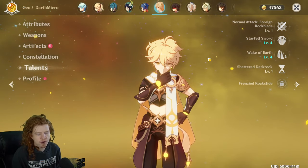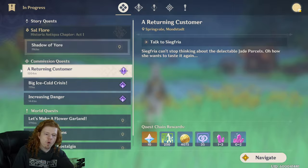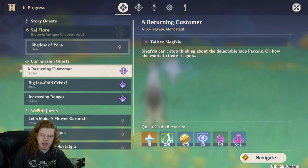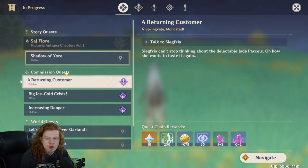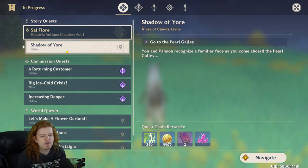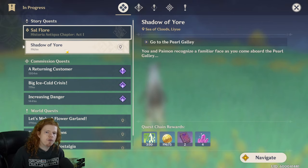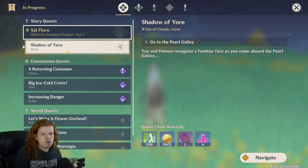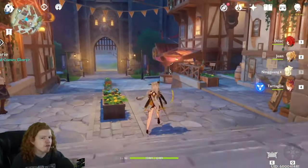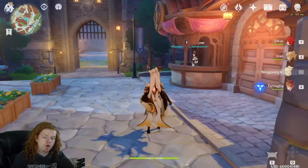If you're not sure where to go, hit J on PC to open the quest menu, or access it from the top-left shortcut. Story quests are the main quests to work on, but the game will lock you out at certain AR thresholds — AR 16, 28, 32 — basically telling you to go out, explore, get stronger, then come back. In the meantime, do commission quests or side quests and world quests for rewards, then return to the story when you're ready.